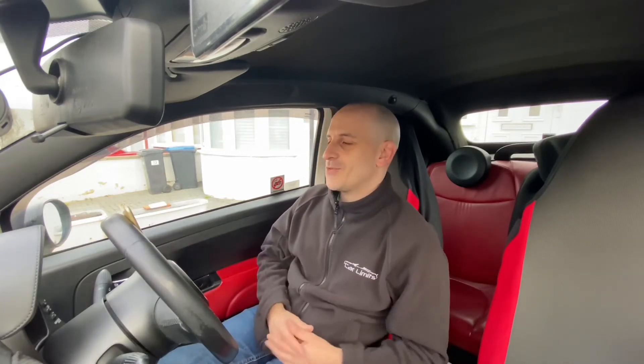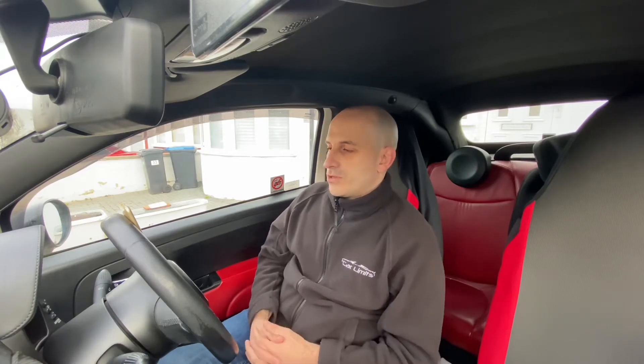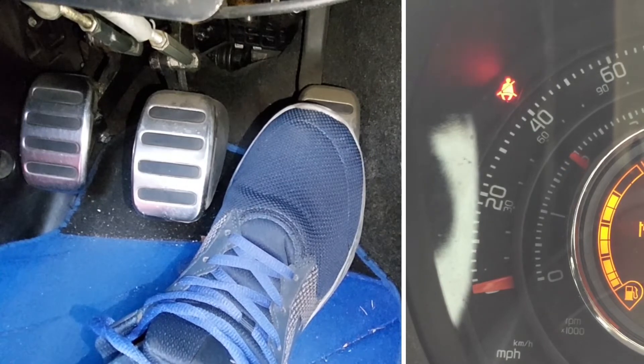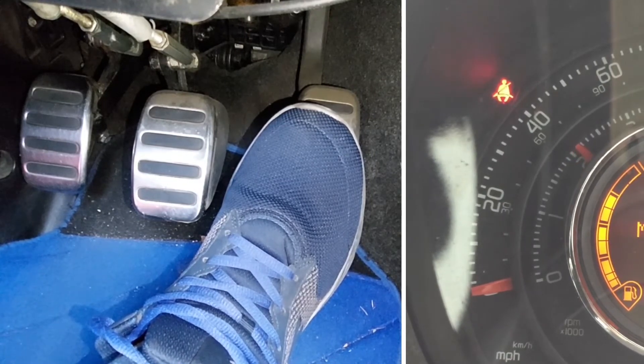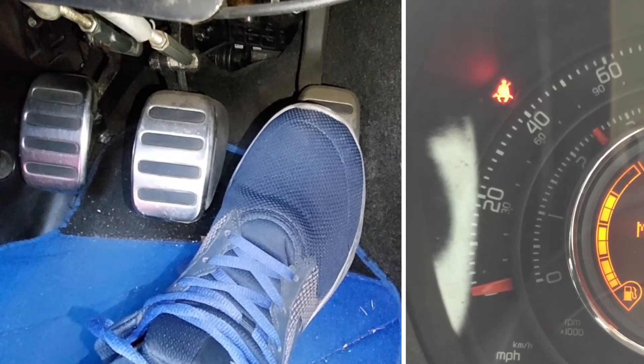All you do is just use the accelerator — you don't have to use your clutch, you can just relax your left foot. If they say 1500 RPM, just put the pressure on. For 2000 RPM, add that tiny little bit extra. For two and a half thousand, add a little bit more again. You can see the amount of accuracy needed is very precise.